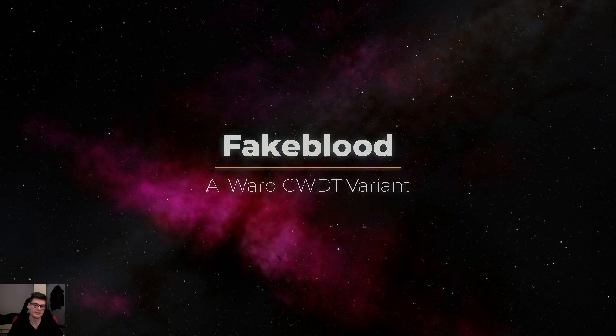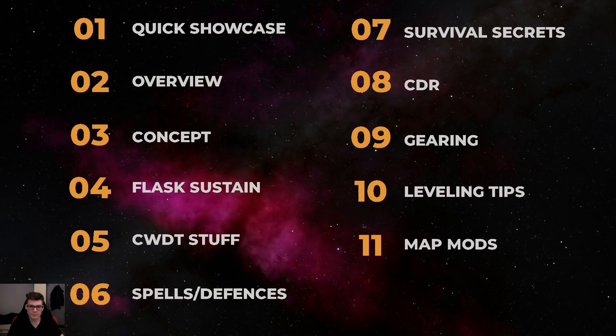Hi there, I'm Rayxer and this is a quick build guide for my Fake Blood Ascendant, which is a cast when damage taken ward variant. These are all the points I will talk about in the video, so if you're only interested in a certain aspect — for example the flask sustain or how cooldown reduction works with the build — you can just check out the timestamps.